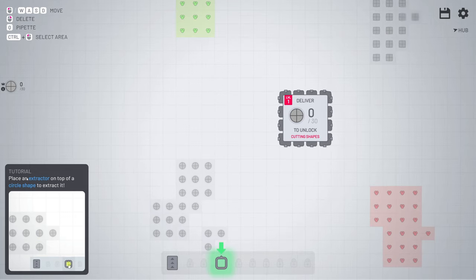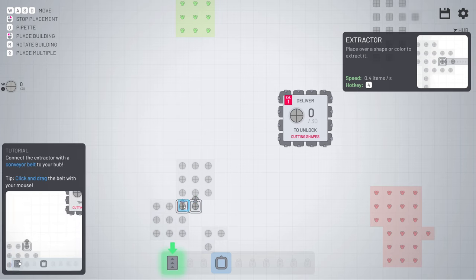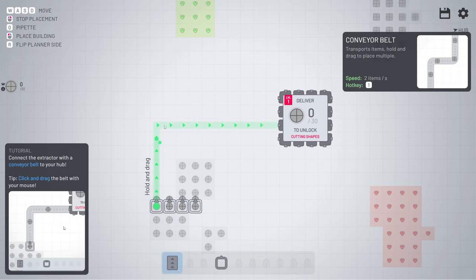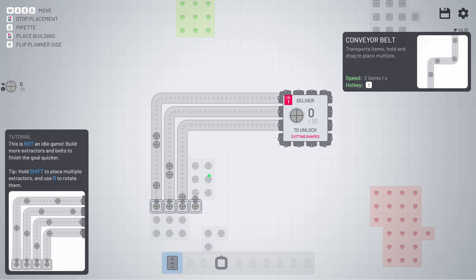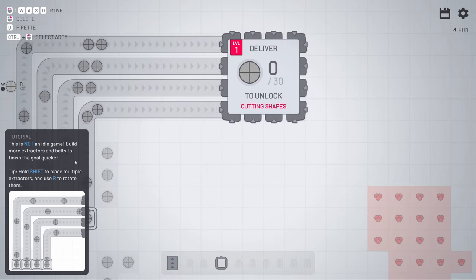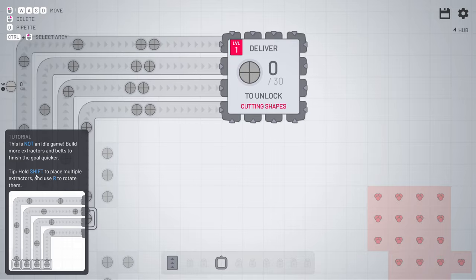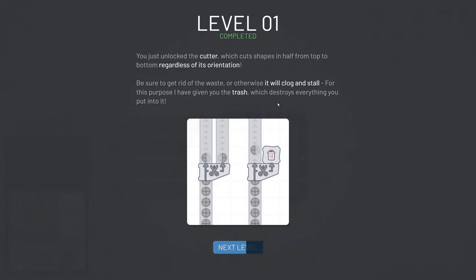We're going to start again at the beginning of the tutorial. What you're going to do is place some extractors. I'm already going to hold the shift button just to place some more. It doesn't really matter which one you take, you just need to place them. I just place it like this, bringing this one all the way up to here, making sure I got the 4, just to speed things a little bit up.